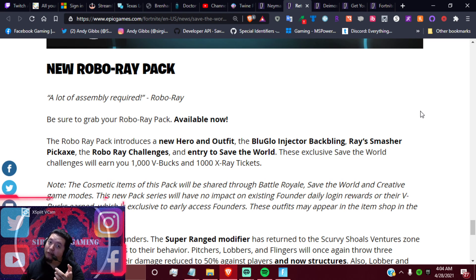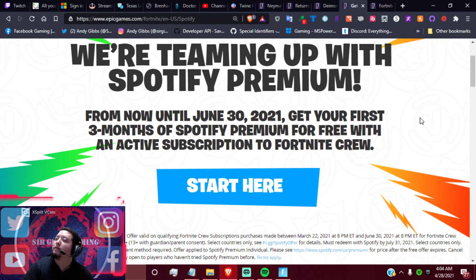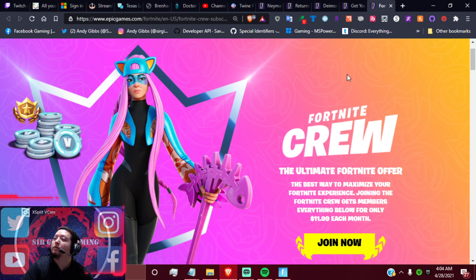You get the battle pass for free, and you actually get three months of Spotify too if you're paying for the Fortnite Crew package all the way through — and it goes all the way until June 30th of 2021. Spotify is about 12 bucks a month, so three months is about 36 dollars free for your 11.99 or 12.99 subscription. It's a good combo pack if you're new to Battle Royale and Save the World.